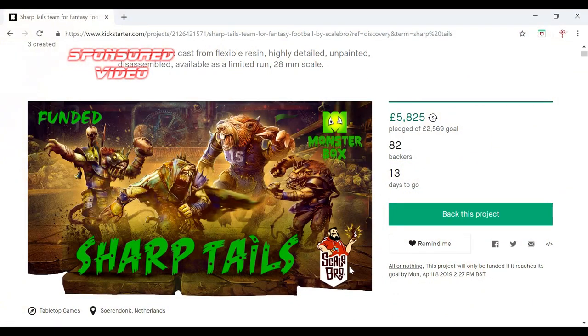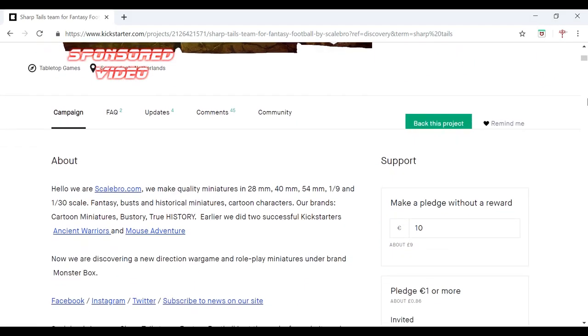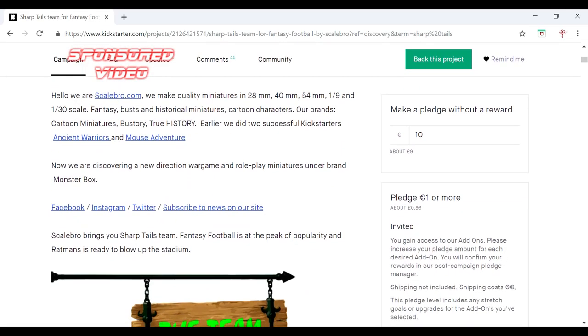Hello everybody. I've got the Kickstarter page open for the Sharptails, which is done by Monster Box — I'll be calling it Monster Mini but it's Monster Box — and Scalebro. As you can see it is funded, and there's 13 days left. There are 82 backers and they've more than doubled their goal for pledges. Let's scroll down and see what their campaign is. Scalebro.com — they work in quality miniatures, and they are quality. They've had two successful Kickstarter campaigns: Ancient Warriors and Mouse Adventure.